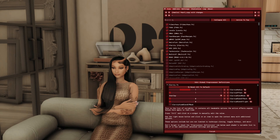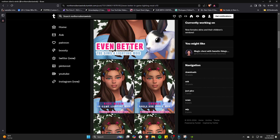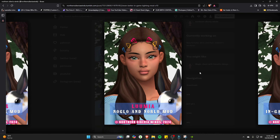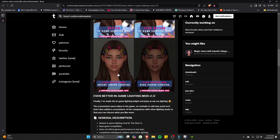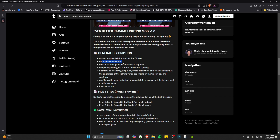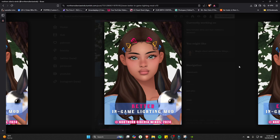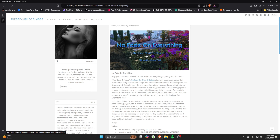Another mod I definitely recommend is by one of my favorite creators, Northern Siberia Winds — the Even Better Sense for Lighting mod. It makes your in-game lighting significantly better. Compared to just using No Glow and No Blue, this mod creates a substantial difference in the lighting and brightness on your Sim's face. There's also a version for darker indoor settings. It's base game compatible and doesn't affect game performance, so I highly recommend it.